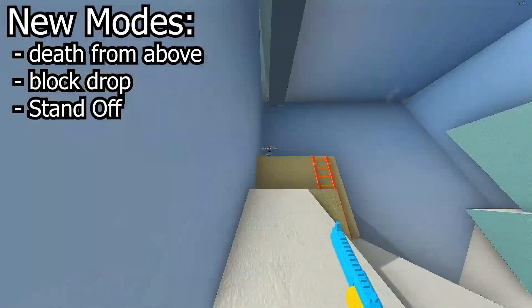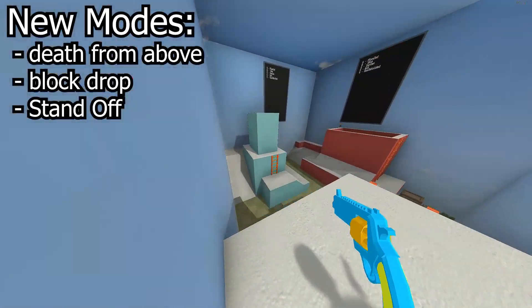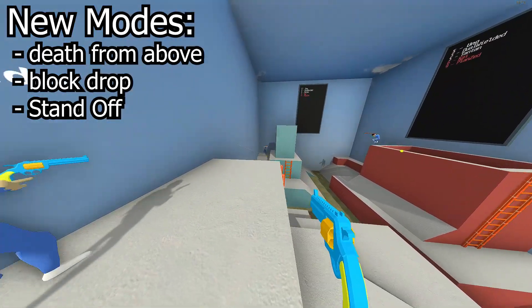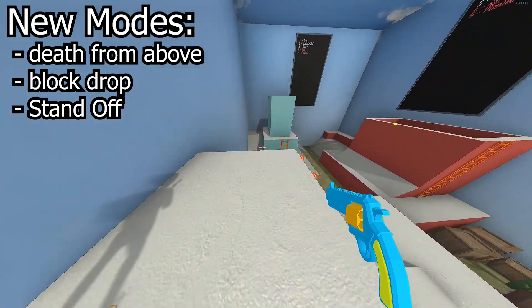The final new mode in this update is Standoff, a Wild West inspired shooter where players all spawn with a toy revolver and six bullets. The aim is to get rid of as many of your bullets by shooting other players without being shot yourself, as being shot adds one to your penalties counter, and whoever has the most penalties at the end of the round is eliminated.